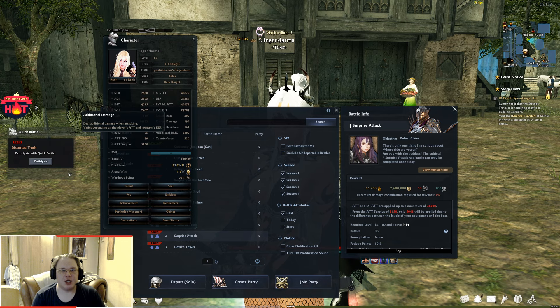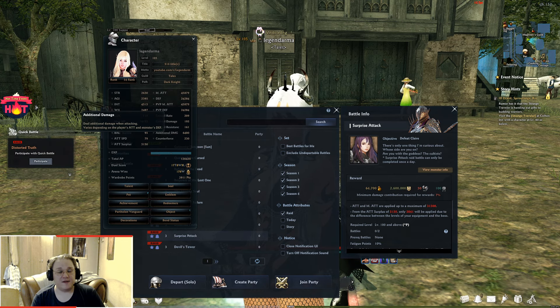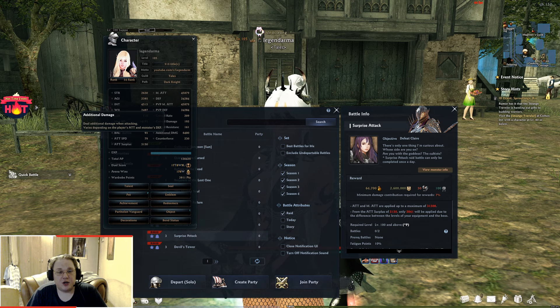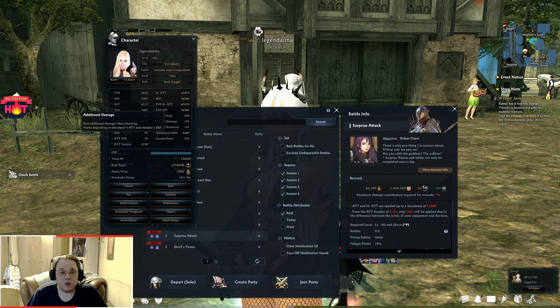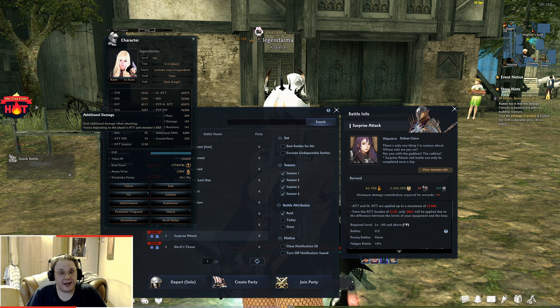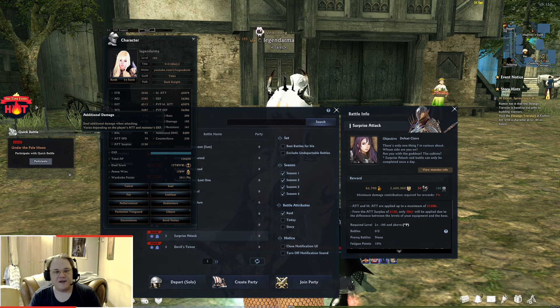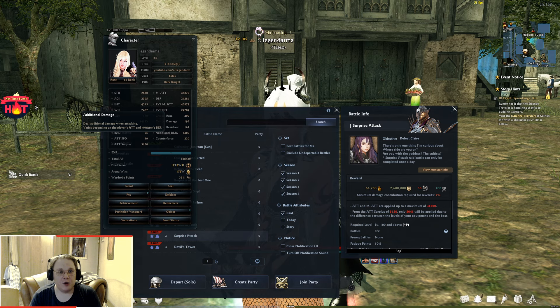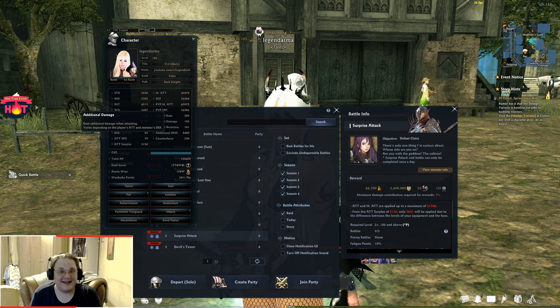Additional damage is the most important stat in Vindictus and many people overlook it. It is not a flat damage increase — it is an extra source of attack or magic attack that is not subject to the attack cap. The ratio, when attack-capped with zero attack surplus, is 1 to 6.25. This means 4000 additional damage doesn't give you +4000 attack — it actually gives you +25,000 attack or magic attack.